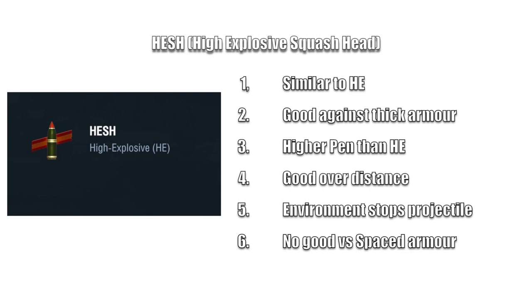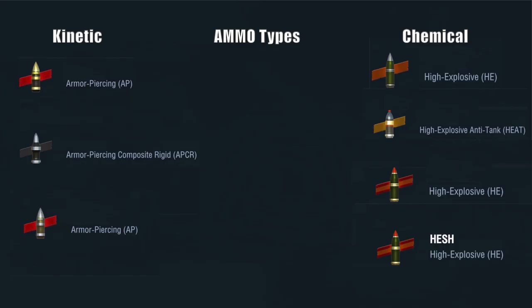Again, the environment stops the projectile and it's no good against spaced armor. But because it's got that squash head, it has a greater area of effect. So if you hit a spot that's good for HE penetration, you're going to take a lot of damage out of that tank.